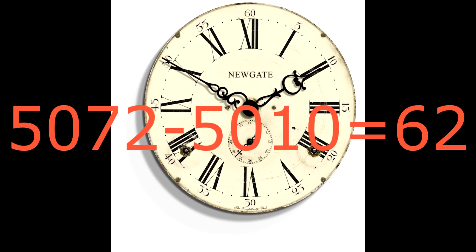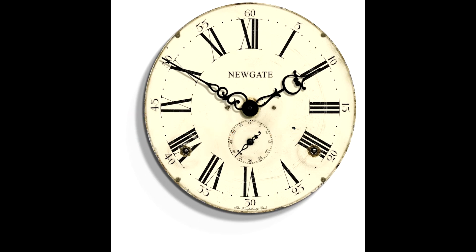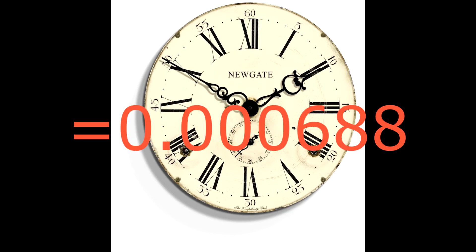It goes from frame 5010 to 5072 of this video. So all we need to do is 5072 minus 5010 to get the amount of frames, then divide that by 25 to get the amount of seconds it's travelling for. To find out how many hours that is, we do 2.48 divided by 60, and then divide it by 60 again. This comes to 0.000688.